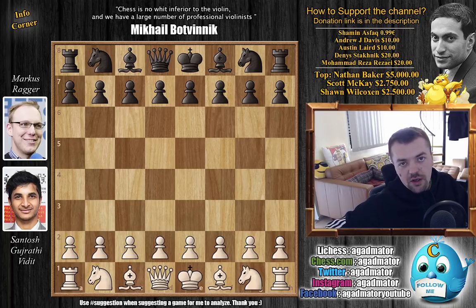Hello everyone and welcome to another game from round 3 of the Prague Chess Festival, the Masters Division. We said we were going to check out at least one more game, since there were a lot of decisive games, before we check out the standings. It's Santosh Guzrati-Virit versus Austrian Grandmaster Markus Rager, who won the Austrian Championship three times and is the first Austrian player to ever cross the 2700 threshold. Definitely a strong player. So without further ado, let's check it out.